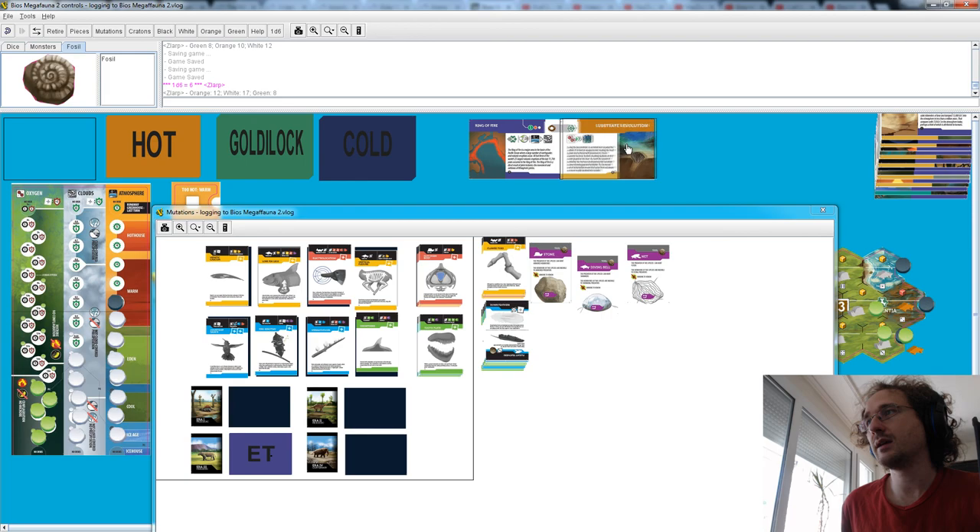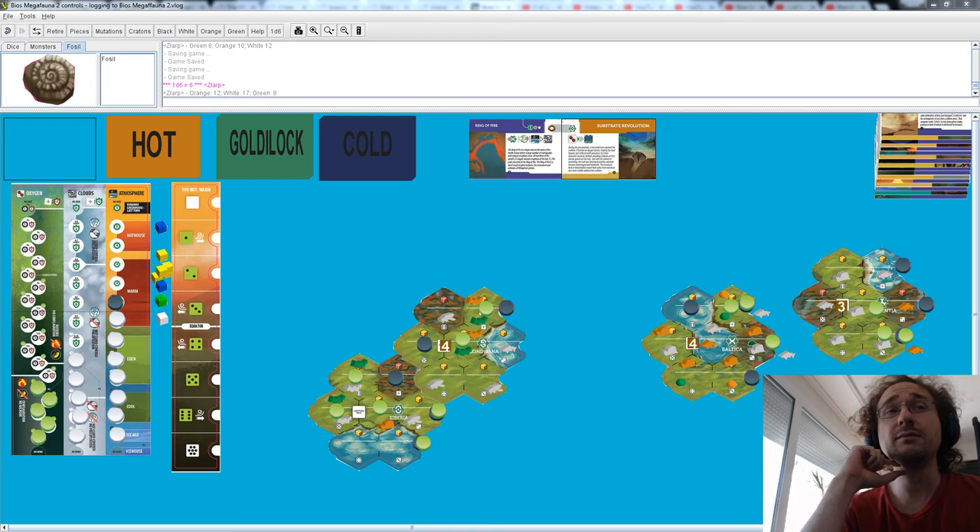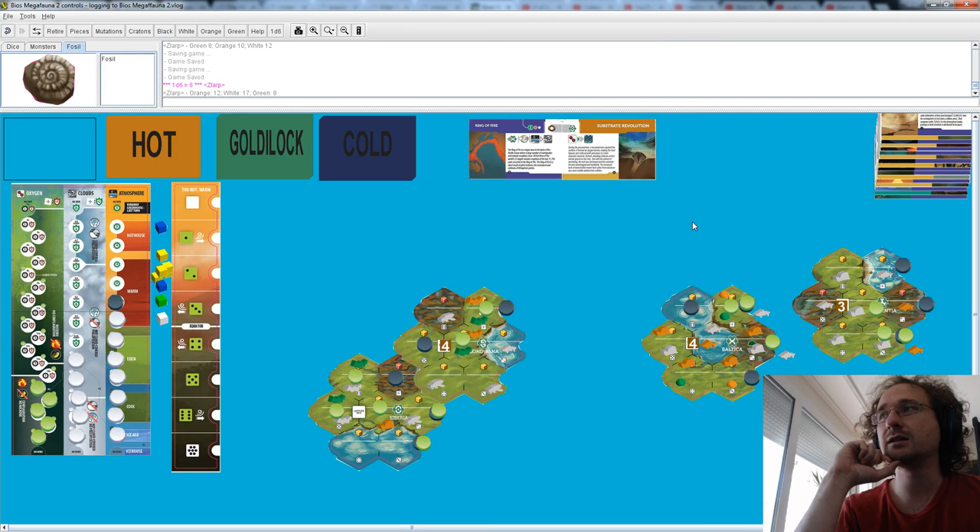We're taking one two three four five and this should shuffle automatically. Now we pick the card for the next turn — it's the Ring of Fire and the Substrate Revolution. This has been it for turn 10 and we're going to enter the next era — era number three, the last few turns of the game in the next video. Thank you guys for watching, it's been a pleasure, hope you enjoyed it, and have a nice day.